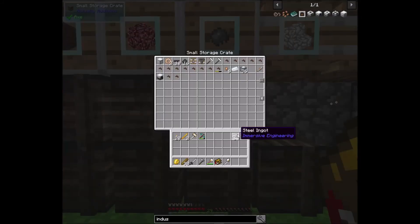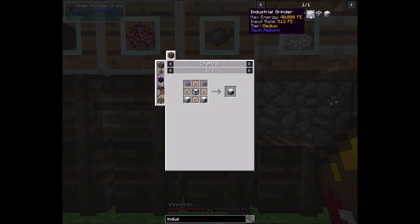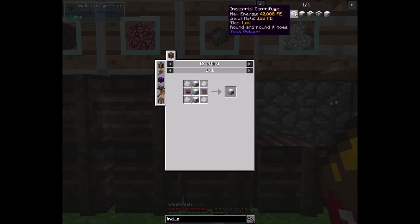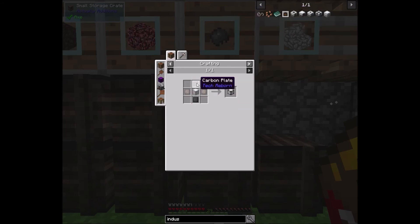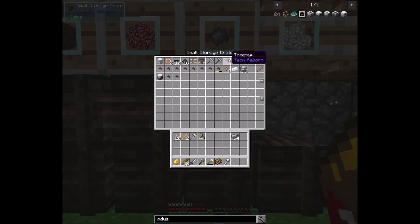Let's go ahead and grab a stack of steel. We're gonna need to make the diamond grinder heads, the industrial grinder, the industrial electrolyzer, just three extractors, and an advanced machine — which is two carbons and advanced alloys. Let's go ahead and get three for each one: three, six, nine. I don't like the fact these don't stack, but considering they all have metadata it makes sense.